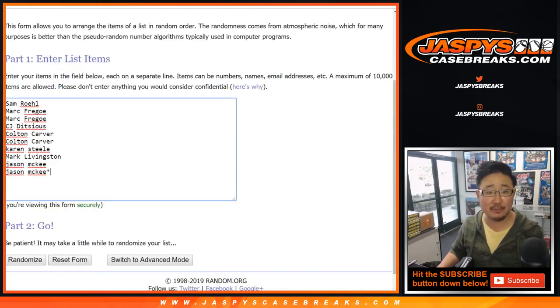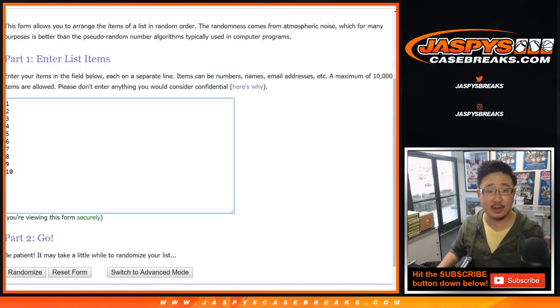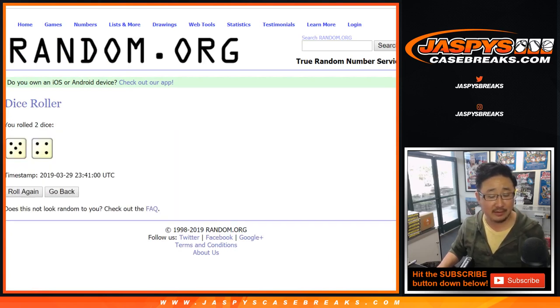Big thanks to all these folks for getting into it. Let's use the same dice roll for all of these lists right here. We're going to see which two boxes we're going to do first, so let's randomize that list. Five and a four — nine times.